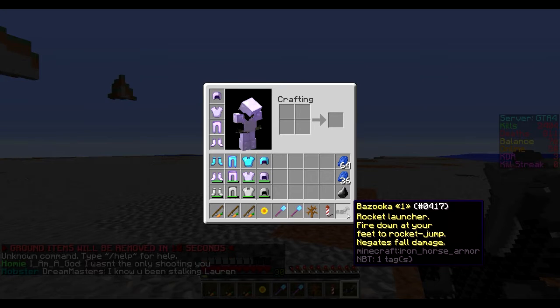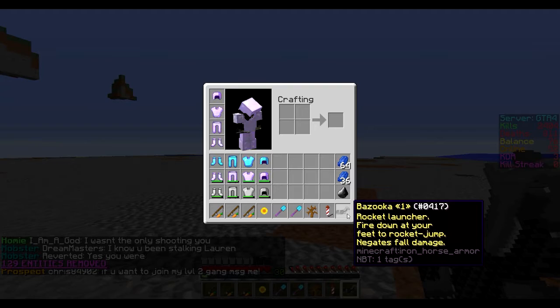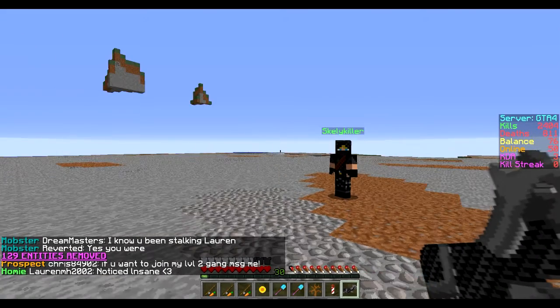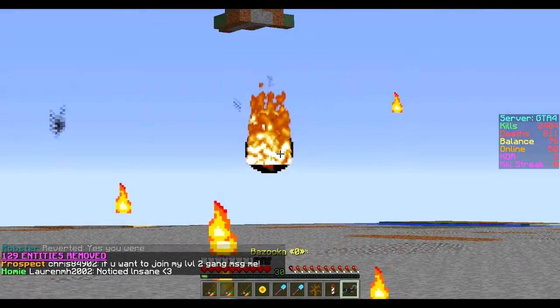I haven't tested it yet, so I don't know how much damage it does. The description says: rocket launcher, fire down at your feet to rocket jump, negates fall damage. It's got one bullet per clip, and when you shoot it, it shoots a huge fireball.